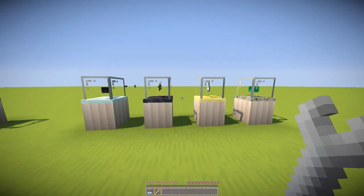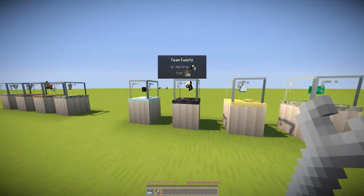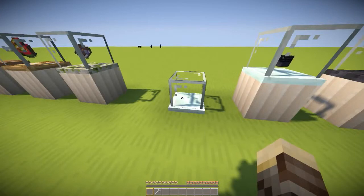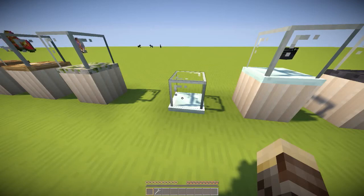One thing to mention is that the wrench is a creative-only tool. The reason it's creative-only is because you could access any of the vending machines using the wrench and change their owner name. In addition to that, when you place a vending block it automatically names the person who placed it as the owner, so you cannot change the owner name unless you're an admin or in creative mode on the server or in survival, whatever you're using this mod for.